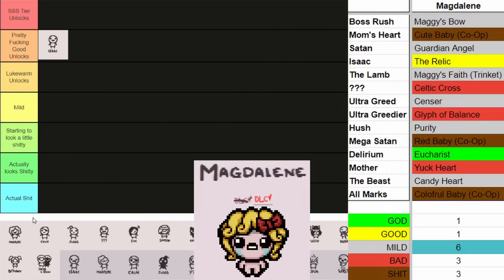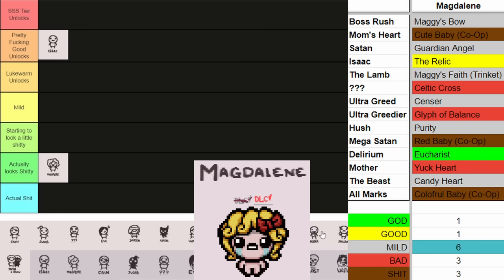Moving on to Magdalene — hate to say it, she actually looks shitty. She has one good unlock in Eucharist, which is really good since it guarantees spawning an angel deal every floor when you pick it up. A lot of her other unlocks are other angel room items, which are arguably okay. I have Celtic Cross and Glyph of Balance marked as bad mainly because after you unlock them it floods the angel room pool with more okay items, when it could be Sacred Heart, Godhead, or Crown of Light. I threw Sensor and Purity a little higher since those can be okay, but obviously not like some other unlocks. It's not the worst, but out of all the unlocks here, it's pretty shit.